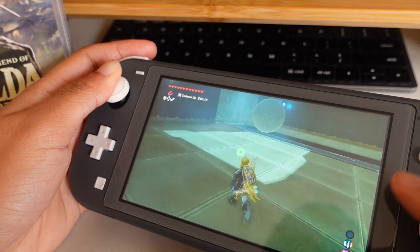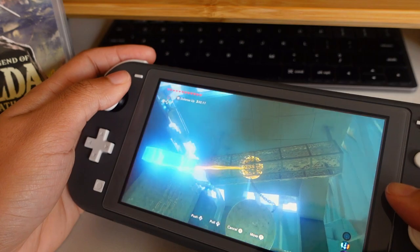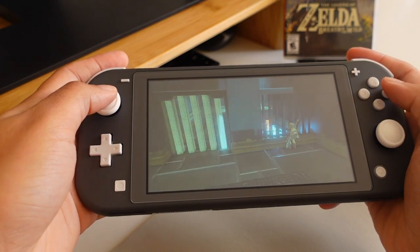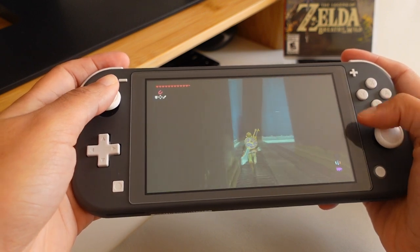Problem solving is a huge part of this game, particularly with the shrines — there are 120 throughout the game, some puzzle-based, some combat-based. Sometimes I'd get really frustrated by a puzzle, but I'd remind myself that all the tools and resources are there if you look. I'll admit I sometimes used a guide online. But usually what it came down to was taking a step back, looking at the resources I had, and realizing that more often than not, there was more than one way to solve a problem.